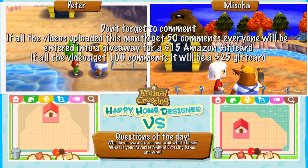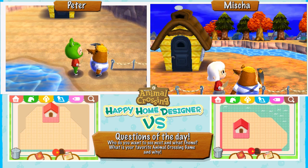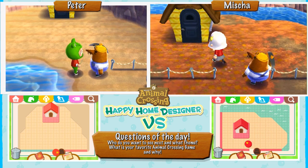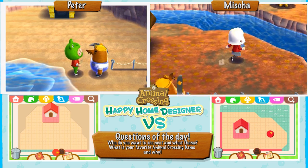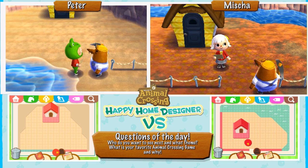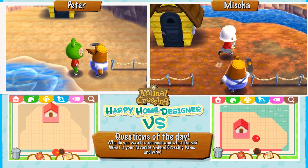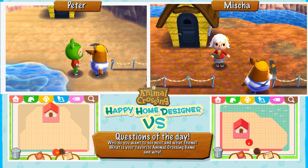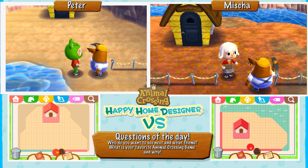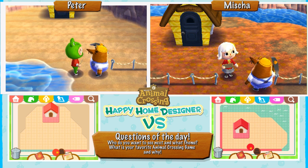Hello everyone, my name is Peter and today I am with Misha. We're doing a series called Happy Home Designer Versus — we have a villager, a theme, and we're going to see who decorates it the best. It's kind of like those home improvement shows but with Animal Crossing. Today the villager we're doing is Resetti, and his theme is a relaxing escape from home. We might interpret that in different ways, and that's okay.